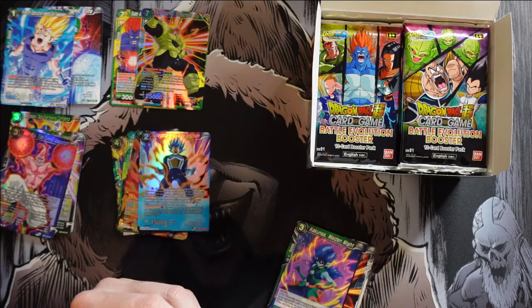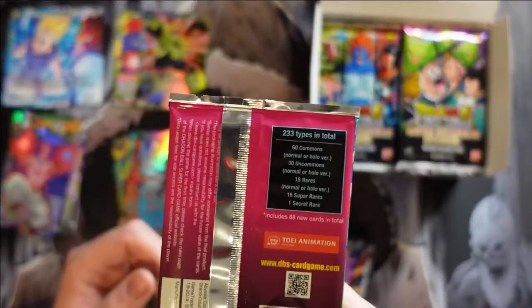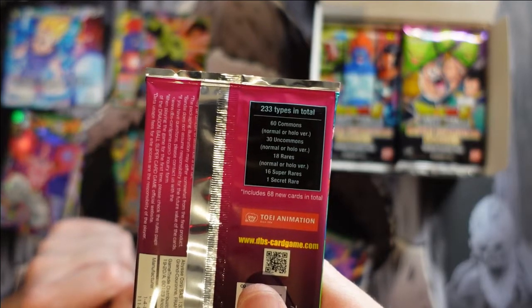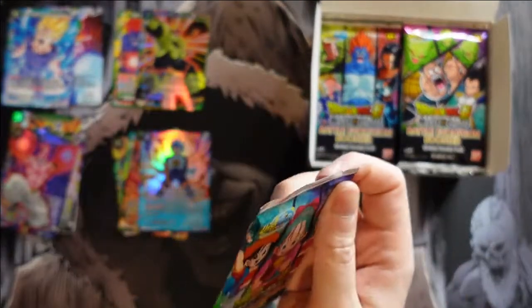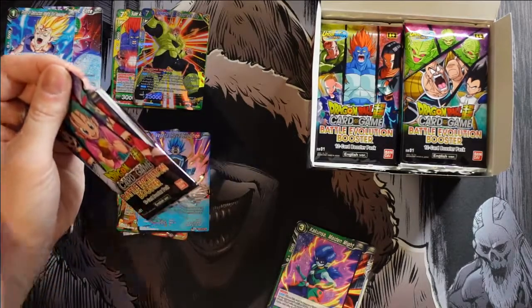I did forget to mention the breakdown for the pack. We get 60 commons, 30 uncommons, 18 rares, 16 super rares, and 1 secret rare. So we've got a lot to unpack here — looking for that 1 secret rare.